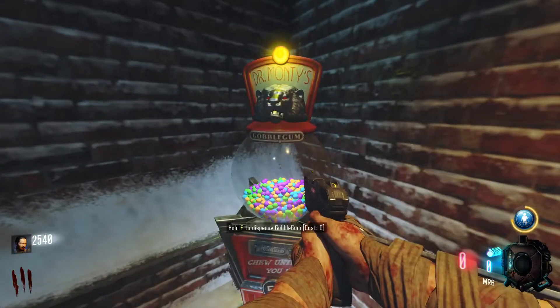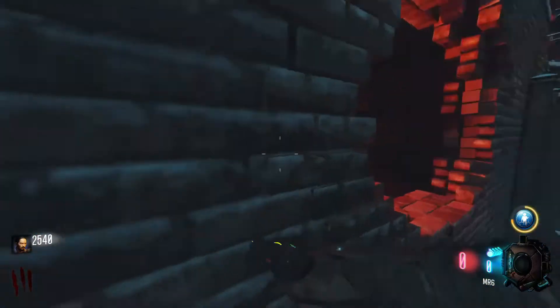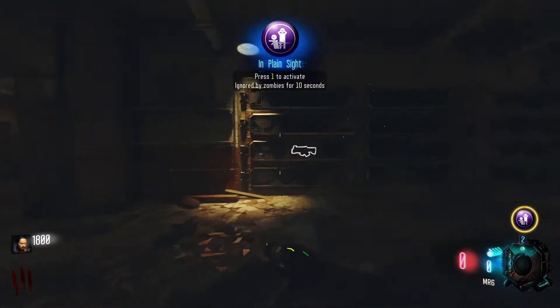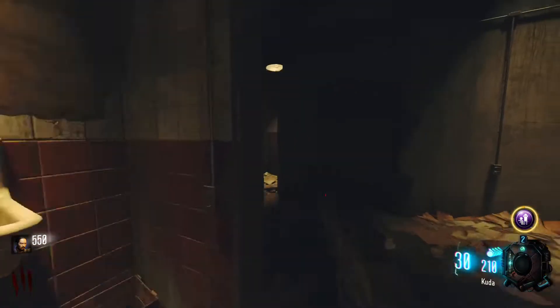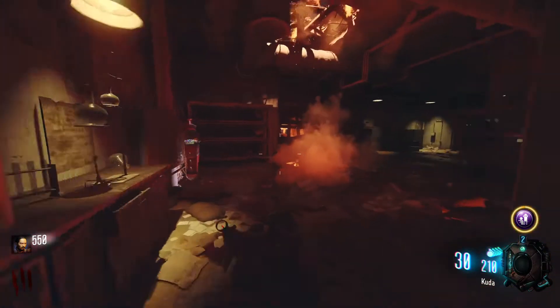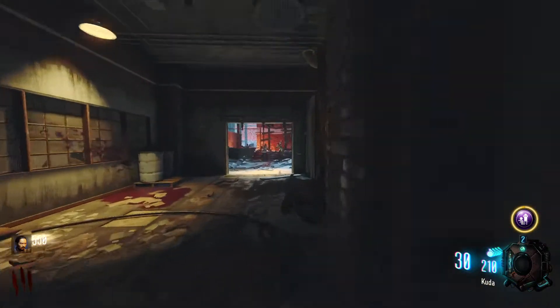I'm going to grab another Gobblegum since this one isn't going to give me much help. I figured I'd get something like an iron sight or something useful. It'll be fun to come through here and grind through all of these weapons again. I'm not a big fan of customizing your weapons outside of the game.